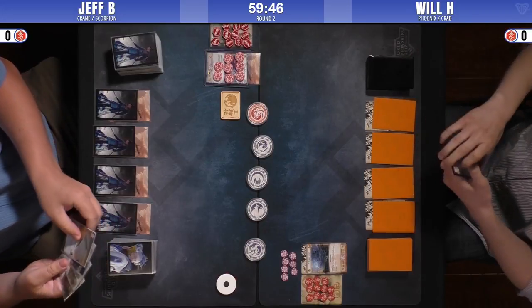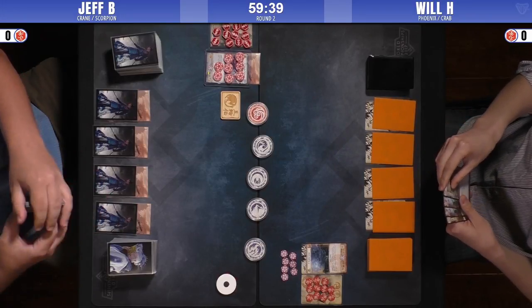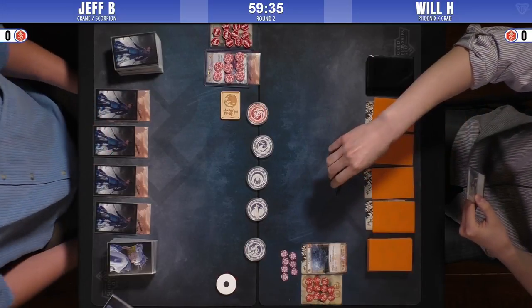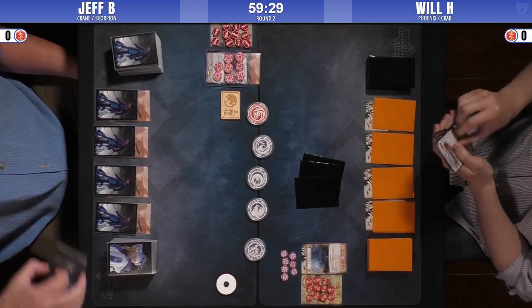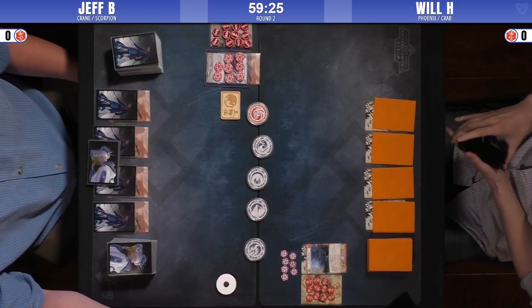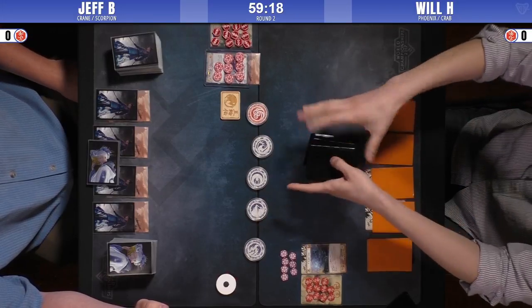Ronnie's previous deck looked like he was just wanting to keep all his characters around and just keep them not dying to abilities — get rid of Cloud the Minds so that your abilities can just keep persisting. I really like Jeff's sleeves, by the way. These look pretty cool. Are they L5R sleeves or just generic?